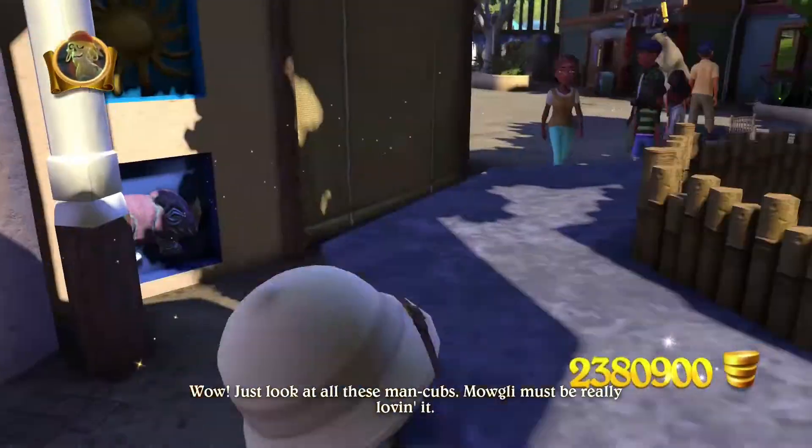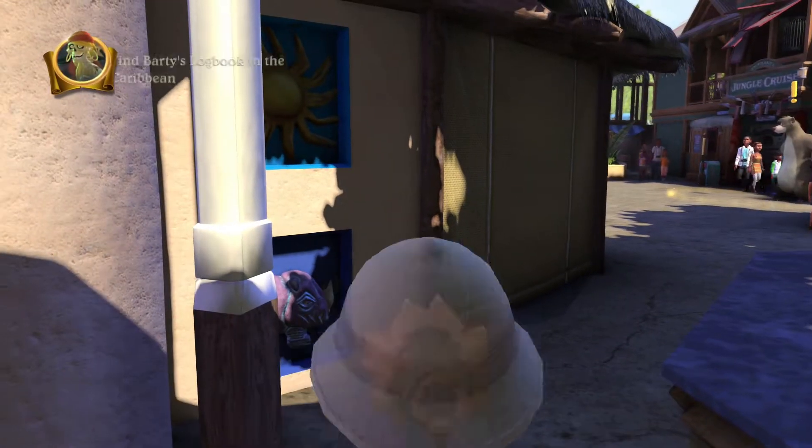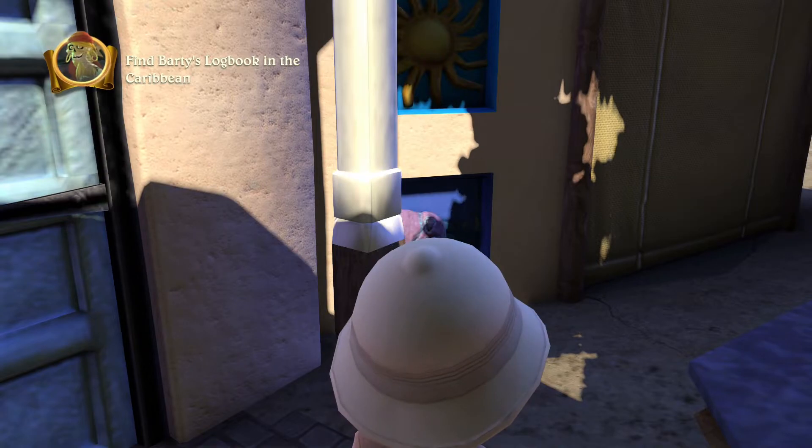The final and ninth one's gonna be right behind the Bangle Barbecue. It's gonna be the rhino in this little corner. There we go - 10 out of 15 secrets, so we're still on the correct pace.